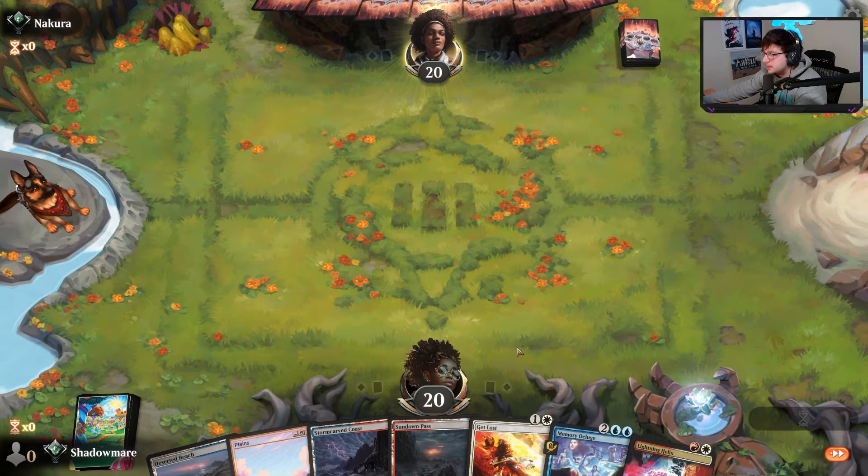The reason we can keep this hand is because we can start off with a Stormcarve here, play a Plains, and have Lightning Helix held up along with Get Lost. And then our other lands come in untapped.